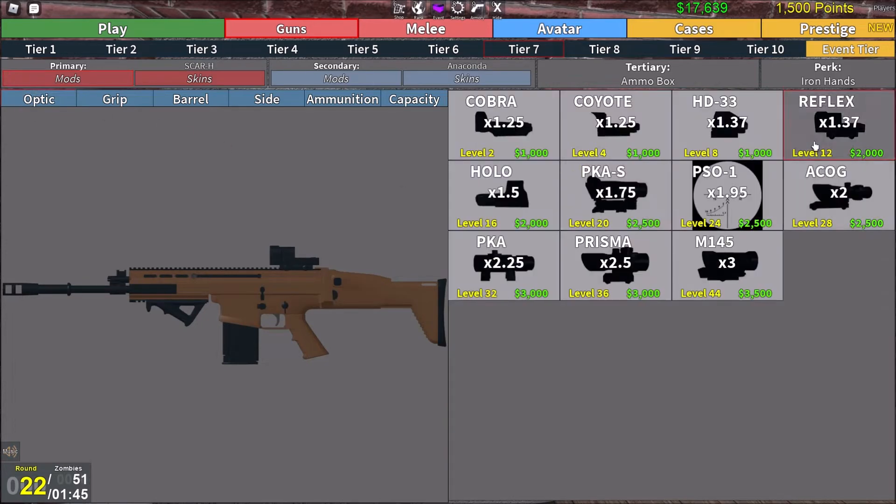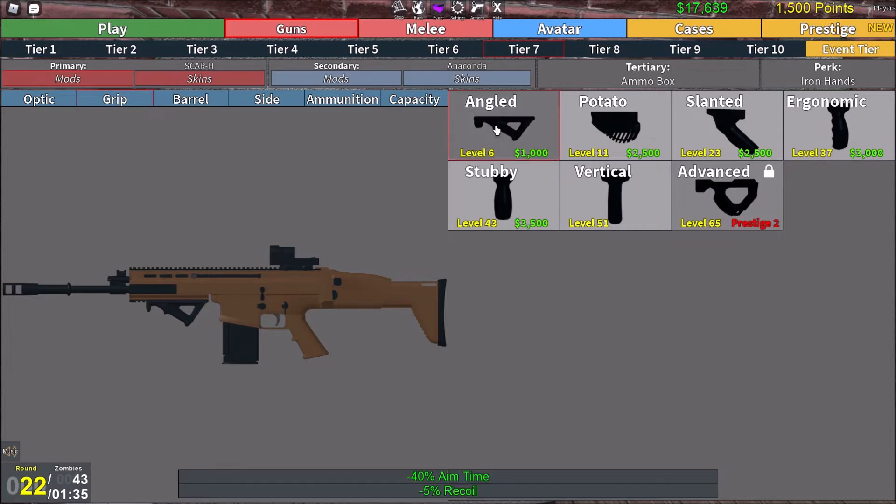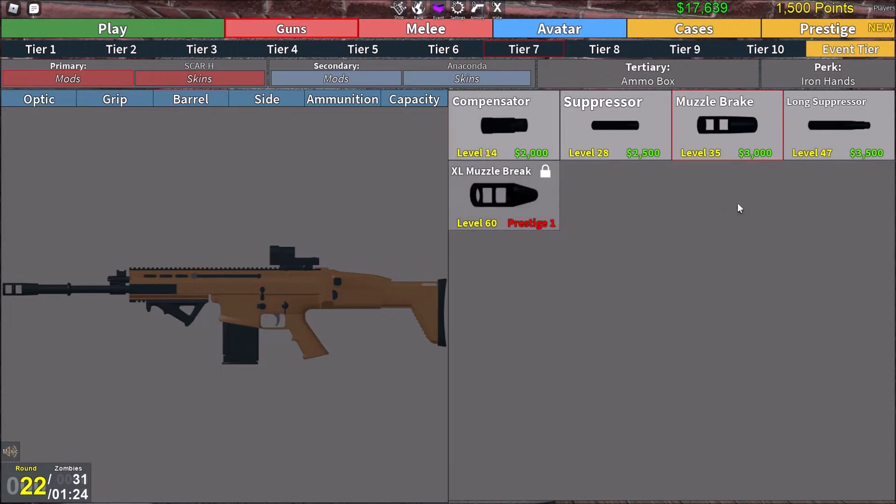If we go to mods, you can have an optic of your choice. But if you want to switch targets quickly, I would recommend a low magnification sight. And then for grip, you're probably going to want angled because that lowers your aim time. And when you reload, obviously you have to aim back in, so you're going to want a quick aim time to switch targets quickly.